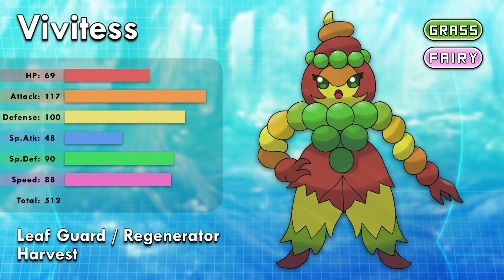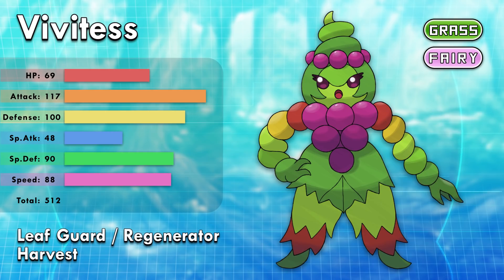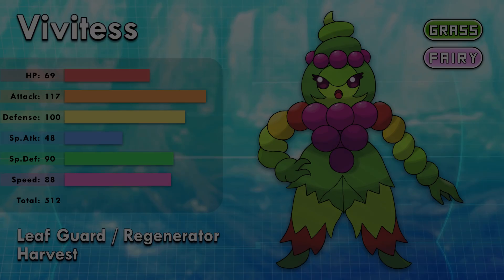They have the ability Leaf Guard and Regenerator, with the hidden ability Harvest. It learns the signature move Grape Acid — it has 100% accuracy, but can either badly poison the opponent or put it to sleep. The final evolution was naturally going to use fermented grapes as a weapon. I hope this enchanting history of grapes justifies the fairy typing, and I hope you find this Pokemon beautiful and appreciate its aesthetic origins. I rarely make feminine Pokemon because it's tough to make them believable as pocket monsters, but I hope I succeeded. Vividus looks like it can be an ace on any party.